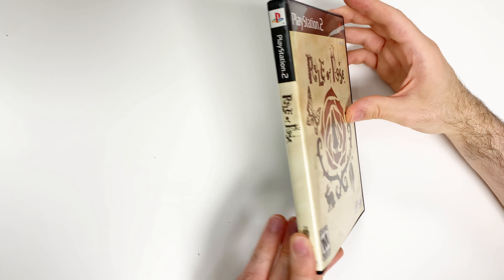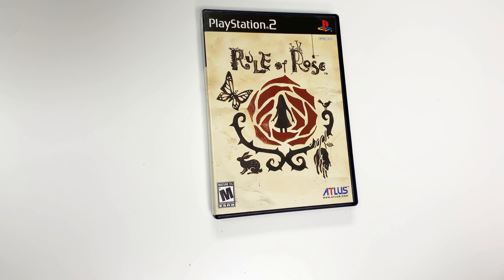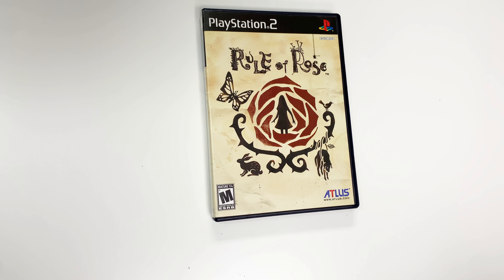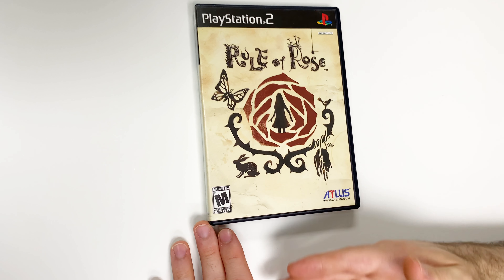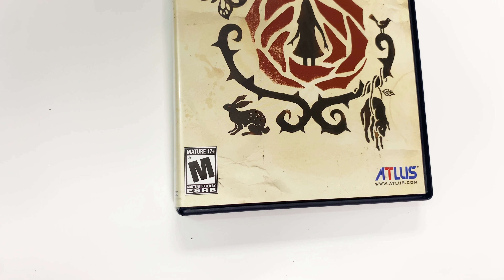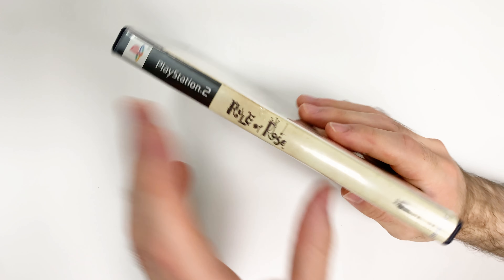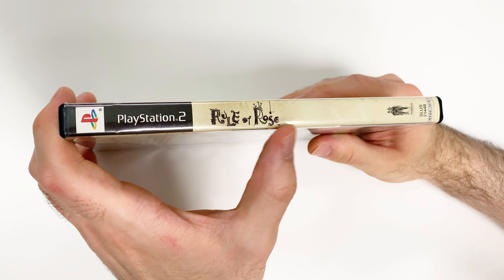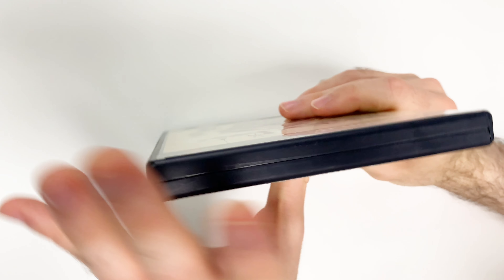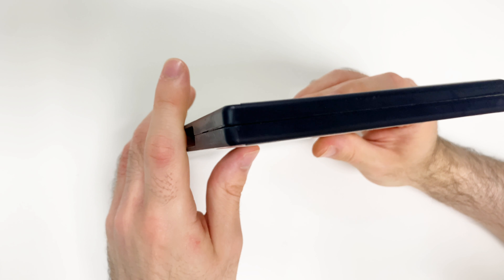Speaking of which, you can also see that this copy is actually already opened, so it is a little different from what we usually do here. But with such a special game we felt the need to make a video about it nevertheless. And anyway, you can see the front cover right here — the game is rated M and this is of course an Atlus title. Now, very carefully moving on to the spine, you can see the continuation of the front cover background.